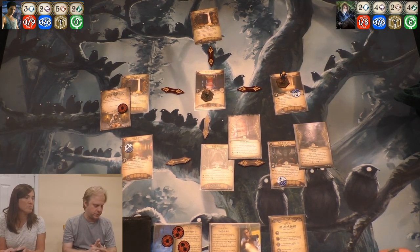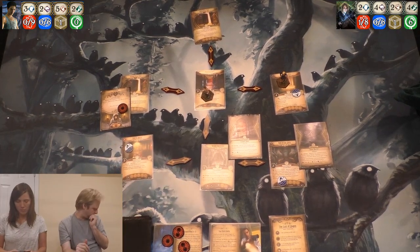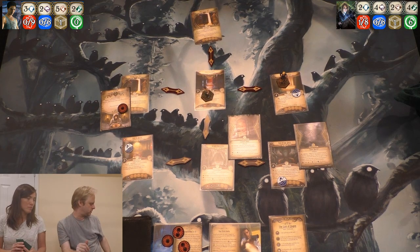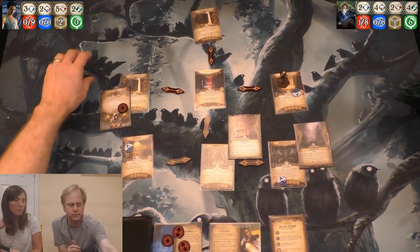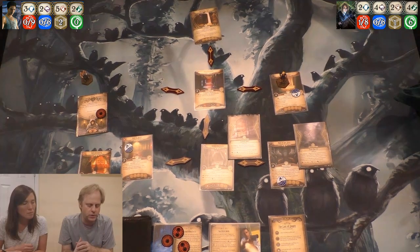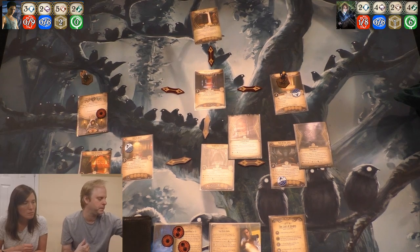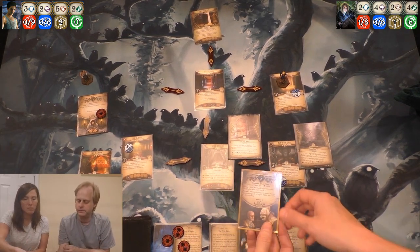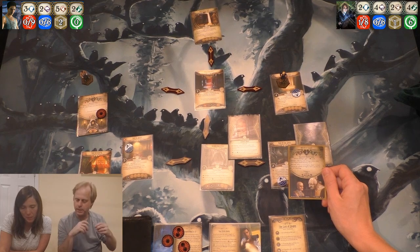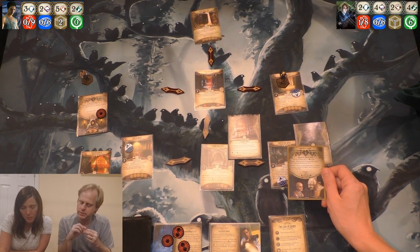I will go kill that acolyte. Action one: I'm going to take a resource. Action two: I'm going to move into the second floor hall. It's the Hall of Rebirth — a two shroud, one clue. After reveal, Hall of Rebirth — draw the set-aside Apostle of Dagon enemy. Here he is: two, five, two. After Apostle of Dagon enters play, place the set-aside black key on it.